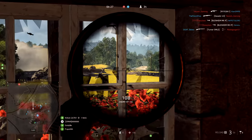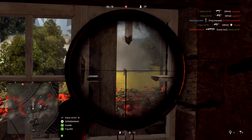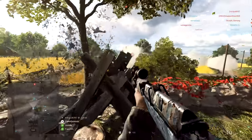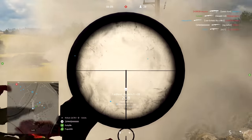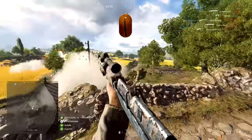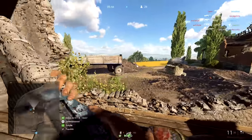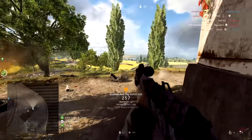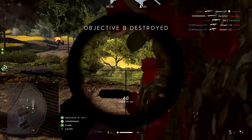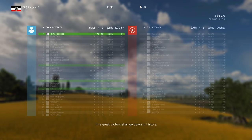I definitely recommend unlocking this weapon and the other Tides of War campaign weapons if you can. The assignments are not particularly difficult — I did the Team Deathmatch one without much trouble. For the Grand Operation assignment, I recommend joining one that's already on day three and getting on the winning team — that was the quickest way. If you miss this Tides of War unlock, you should be able to purchase it later; I think the VGO was around 1,700 company coin, which isn't too much. As always, thanks for watching — let me know what you think about the AGM-42 in the comments below. This is LevelCap signing out.